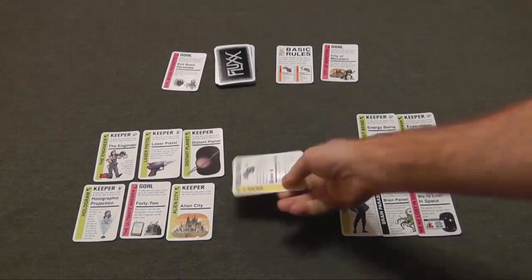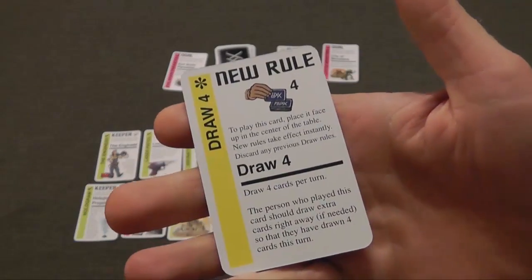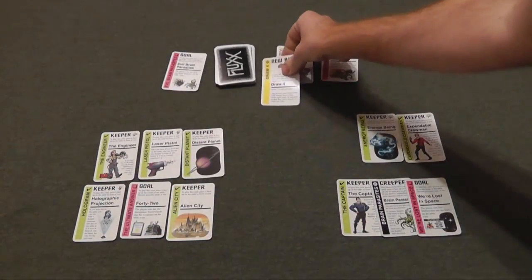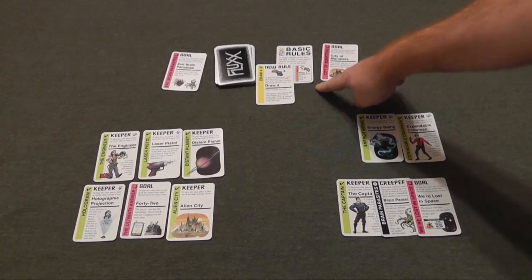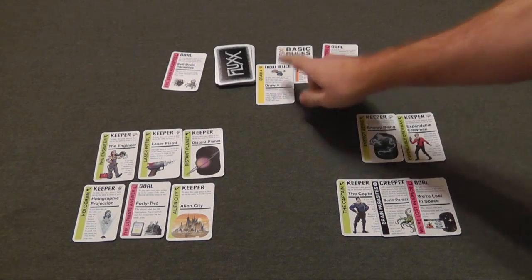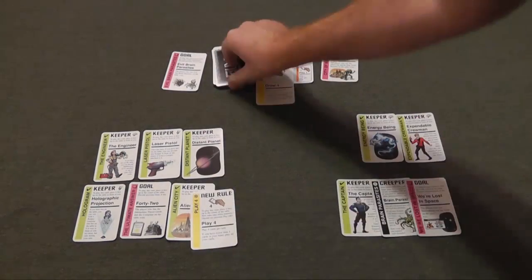One of the interesting types of cards in this game are the new rule cards. This one says new rule: draw four cards. So I'll place this here and now the rule of the game is you draw four cards and you play one card. In this case, the player who placed this card will perform this immediately, so they'll get three new cards right away.